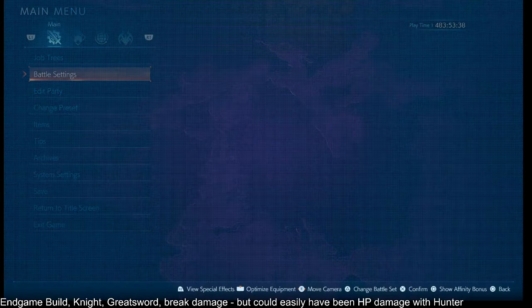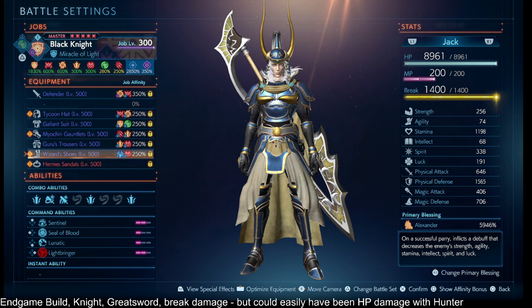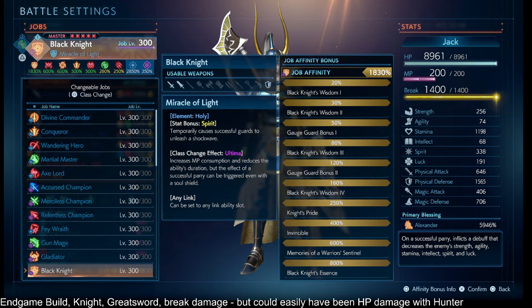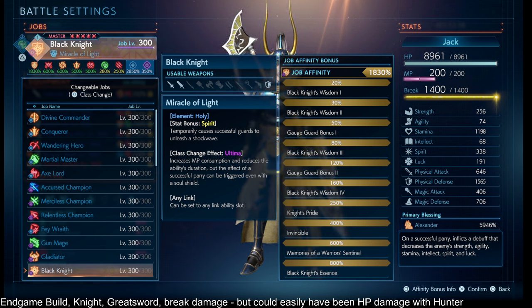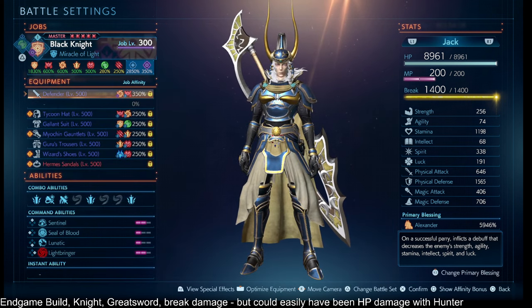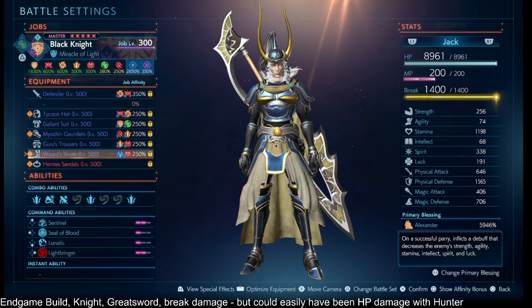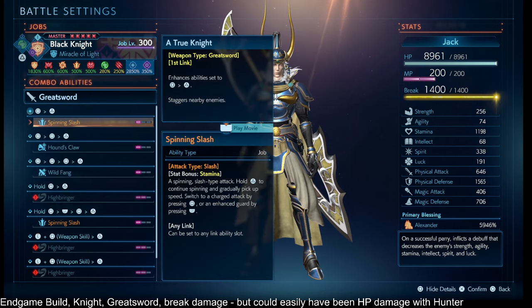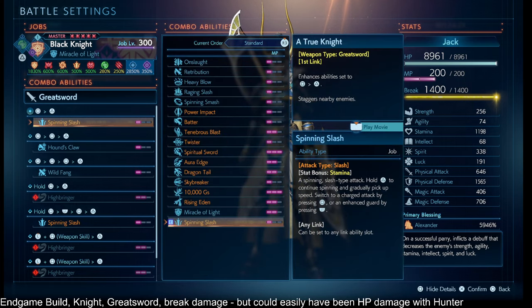We have a concept here of using Knight. We have a lot of stamina on this job, and unfortunately the job action scales with spirit, and it's magic, so also intellect. We don't have very much intellect, and we also don't have agility, so we are very much out of luck with the job action. However, because of all the stamina, we can take advantage of the stat bonus stamina combo abilities like Spinning Slash, which becomes available after floor 15.